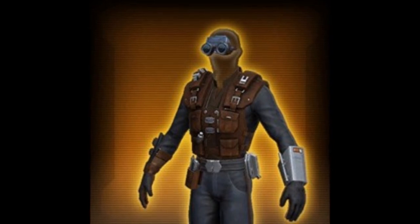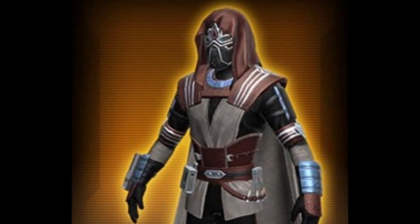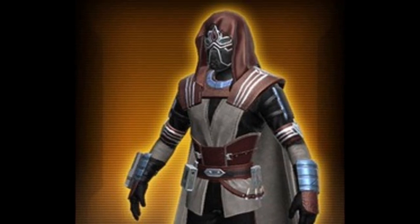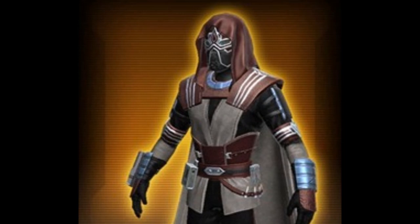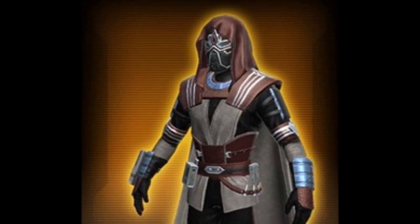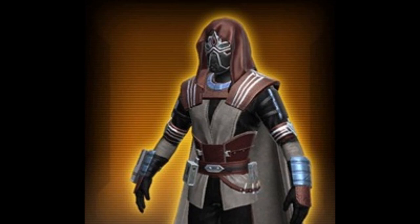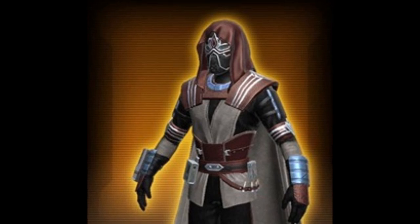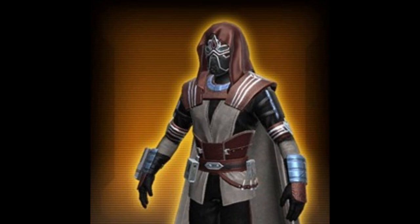Thirdly, we have the Silent Warden's armor set — always nice to see a Jedi-themed one. This is particularly themed for Jedi Shadows with a stealth look. I really like the helmet; it works well with a Sith and looks great under a hood. The design is really nice, so I'll be looking into buying low and selling high with it. The upper body has a hood and cape which might dissuade some people, but overall these three gold armor sets are really good — Bioware kicked it out of the park.